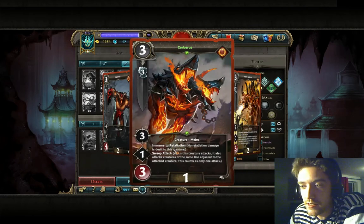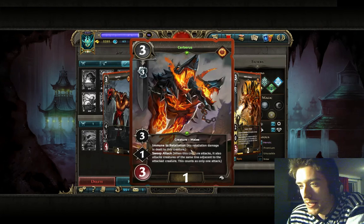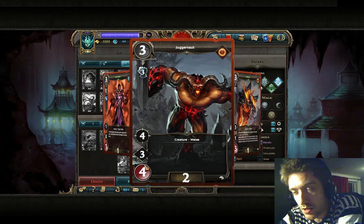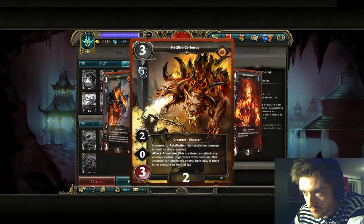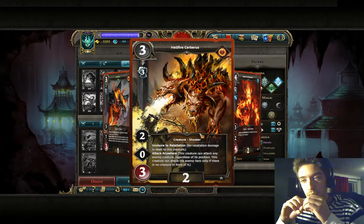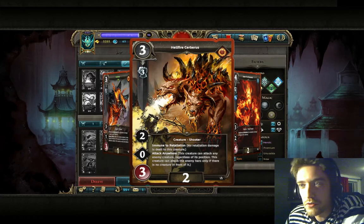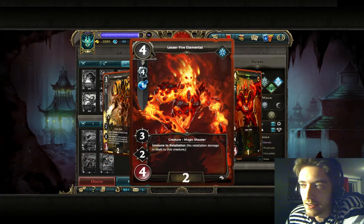Cerberus is a decent card with sweep attack for 3 cost — it's basically the upgrade of the little dog. But later in the game people are going to avoid that sweep, and 3 HP is quite weak — it dies to most AOE. Insect Swarm is a 3-cost, 3-requirement magic spell that does 3 damage to all creatures, and many low-ELO players play that, so you've got to be aware. Cerberus with Attack Anywhere and Immune to Retaliation can be a solid 1-or-2-of if your opponent doesn't remove them, though it's very easy to remove.